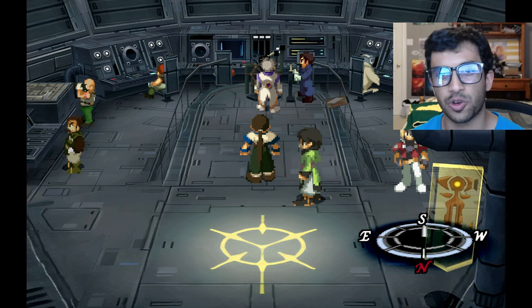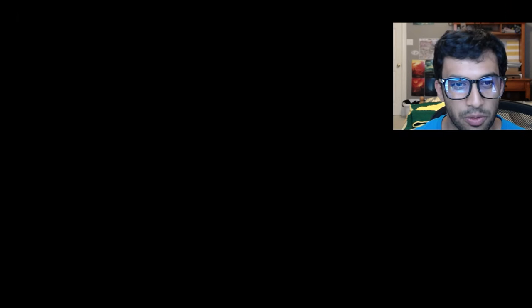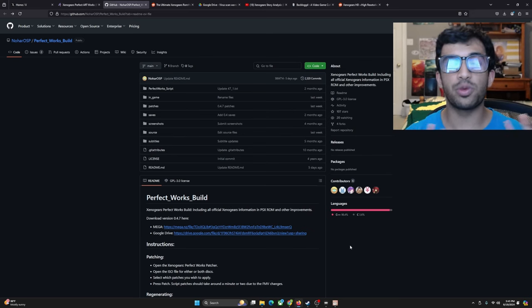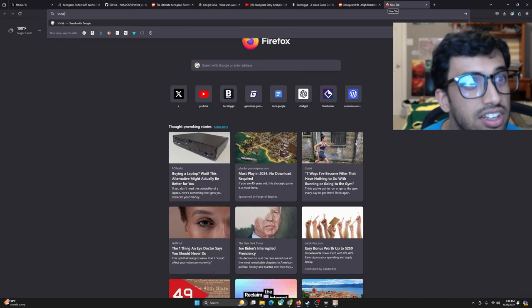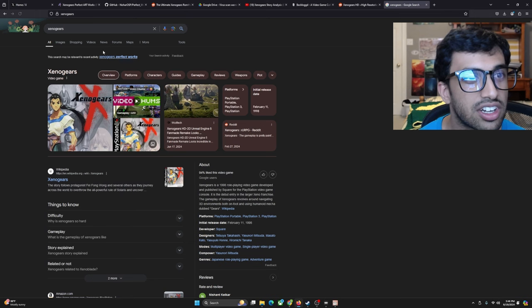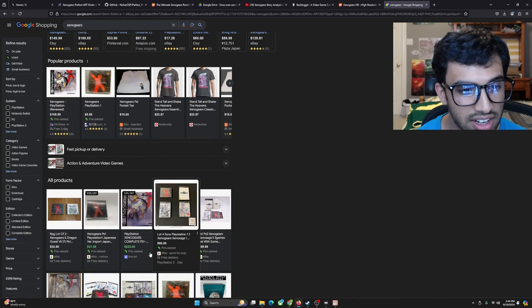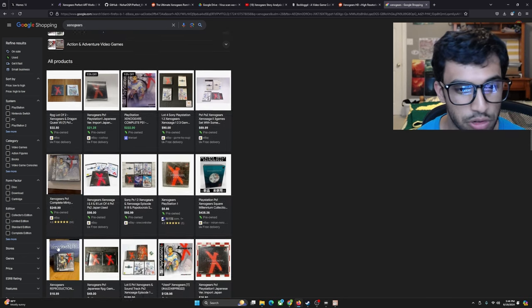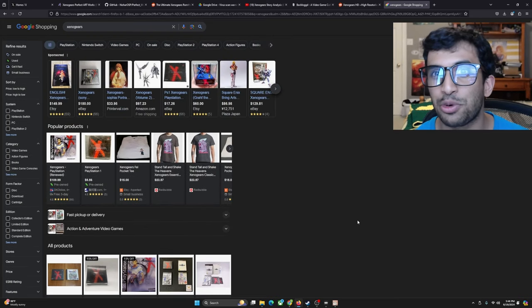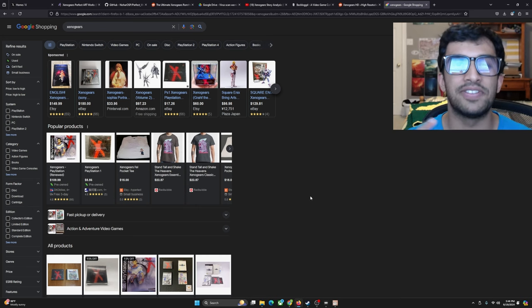I'll start with the Perfect Works build because that is a very important aspect to this whole game. Before we get started on anything, you're first going to need a copy of Xenogears. You can go online, go to Google, go to Shopping, and find a pre-owned copy for anywhere from $100 to $250, however much you're willing to pay. You can find that, extract your ROM, put it on your computer — all safe, all totally legal. I'll leave that entirely up to you guys.